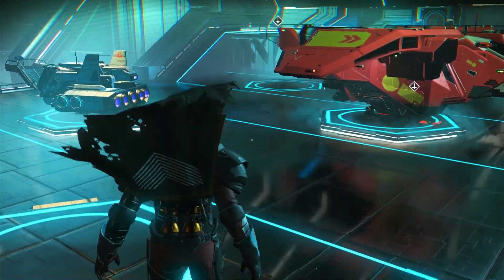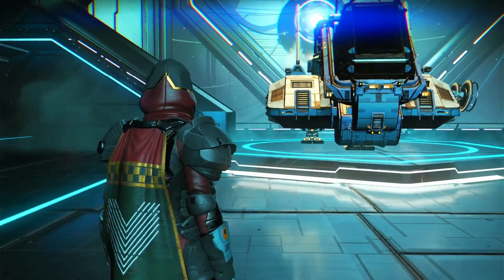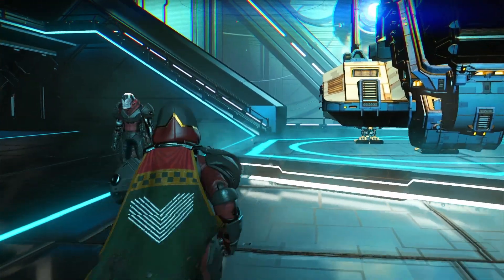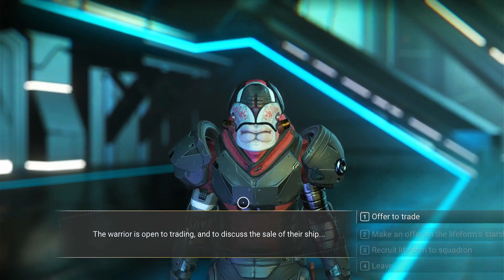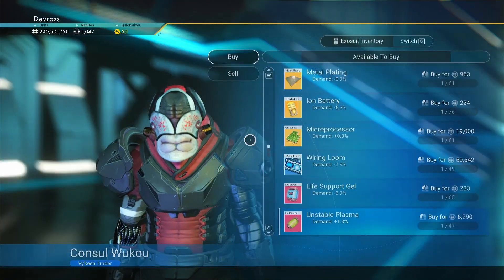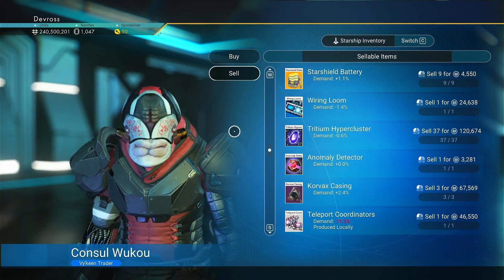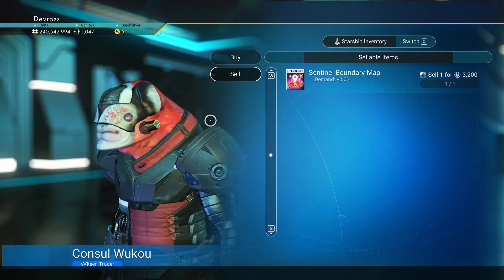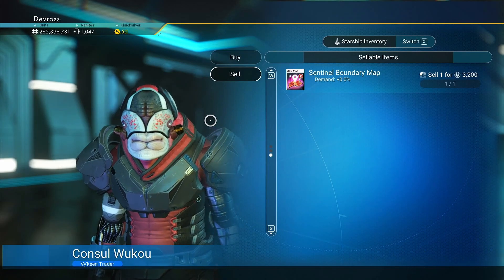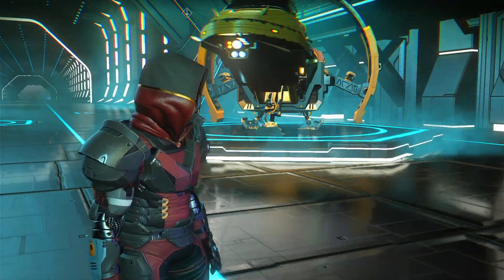When selling your chlorine or activated indium, do not sell it to a trade terminal because you will crash the economy. Instead, sell it to another pilot. Just wait for one to land like I'm doing here at this base, sell to the pilot, and you'll get close to the full value without crashing the market.